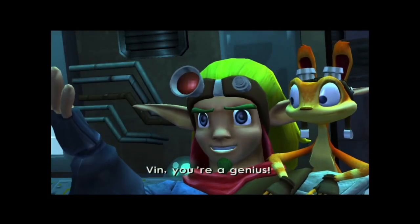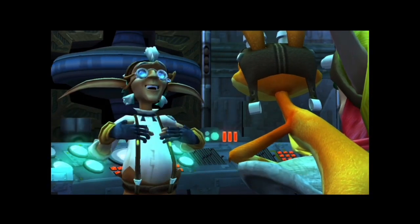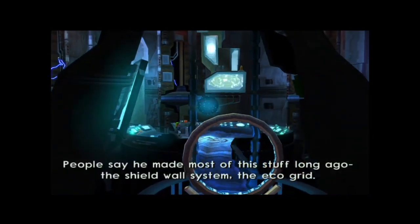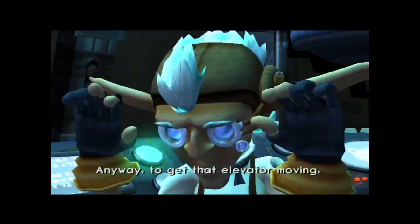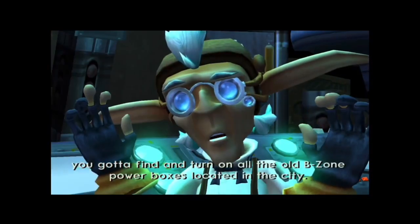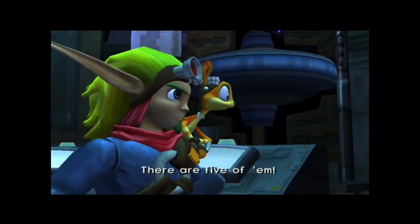Fenn, you're a genius. Actually, Marr was the genius. People say he made most of this stuff long ago — the shield wall system, the eco grid. Anyway, to get that elevator moving, you've got to find and turn on all the old B-zone power boxes located in the city. There are five of them.